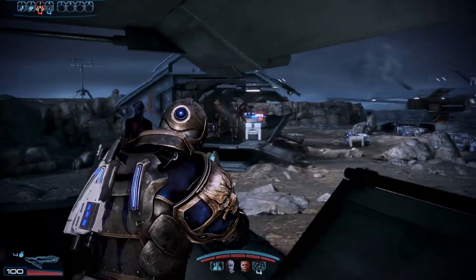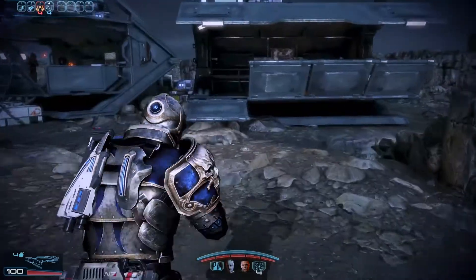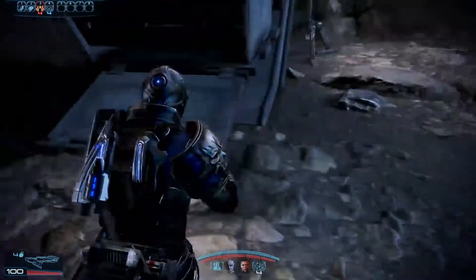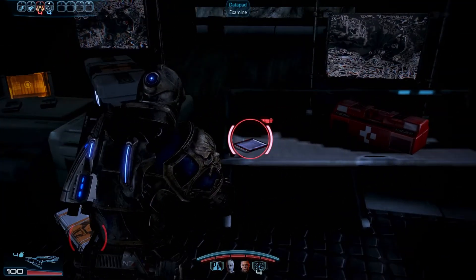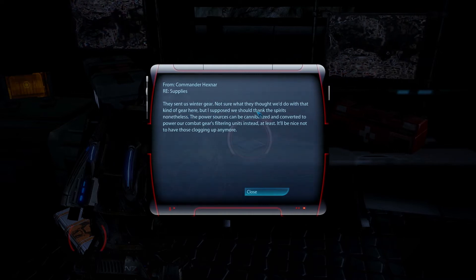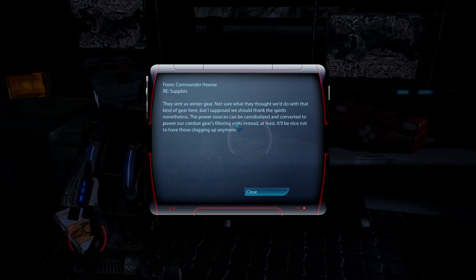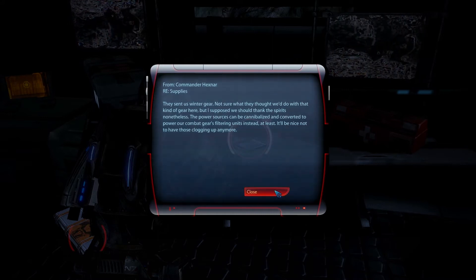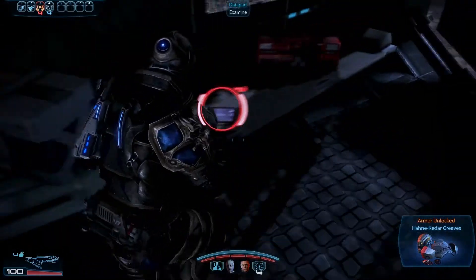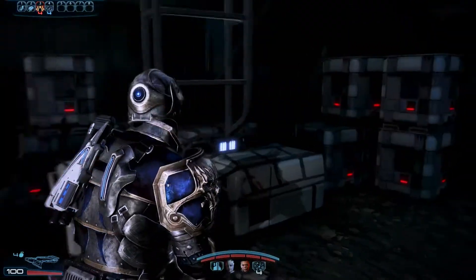I'll stick with the particle rifle for now. Just want to check his combat before we talk to that dude because there's quite a lot here. Another med kit. Datapad from Commander Hexnor - supplies: they sent us winter gear, not sure what they thought we'd do with that, but the power sources can be cannibalized and converted to power our combat gear's filtering units. Honey Kedar greaves - cool. Got anything over here? Nope.